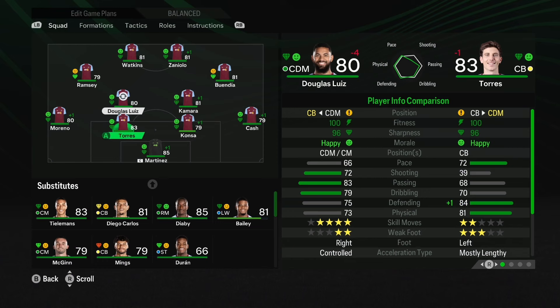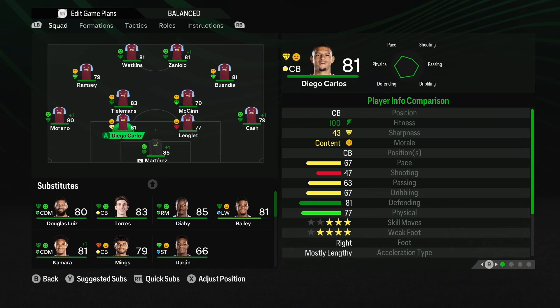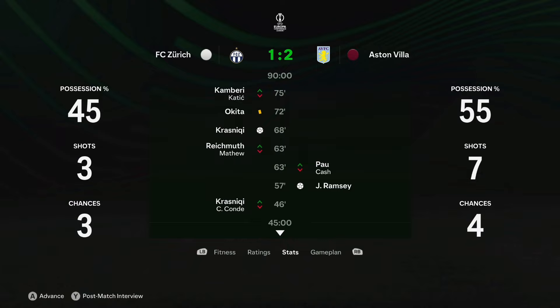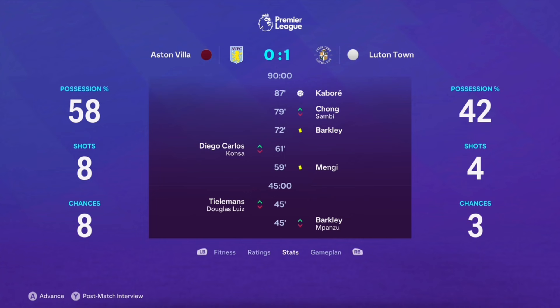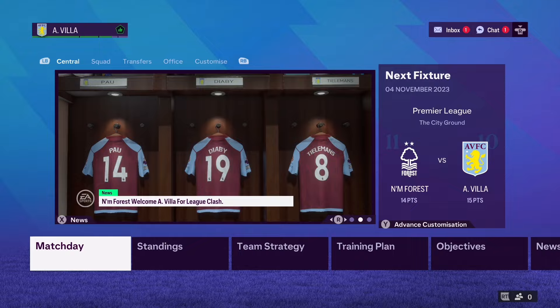Look at the squad depth - Diago Carlos, we brought Lenglet in because I think they were going to terminate his loan. Now we've got Luton at home - I'm going to sim this one, come on, it's Luton. But oh my god, how have we gone and lost to Luton? Kaboré scoring in the 87th minute. That is an embarrassing defeat - I can't believe it.